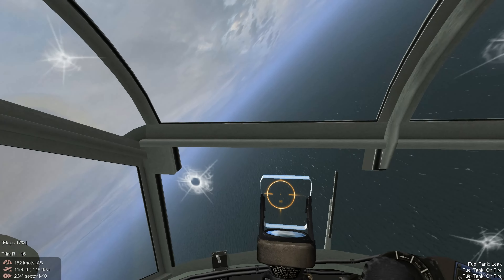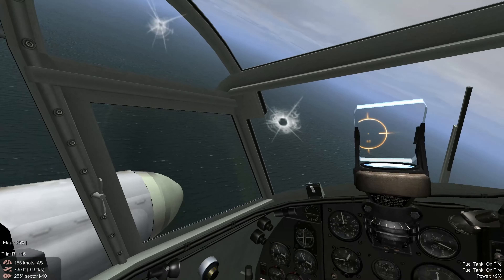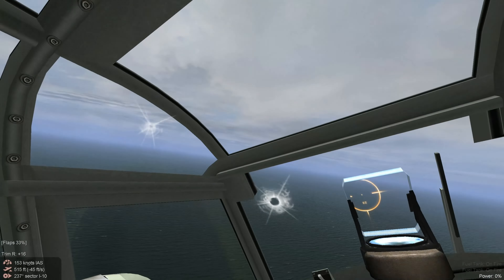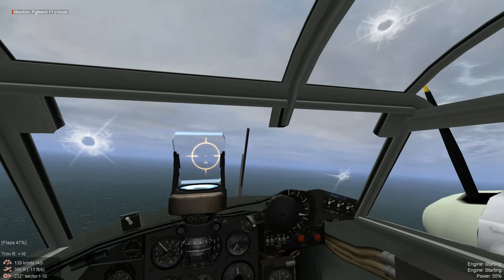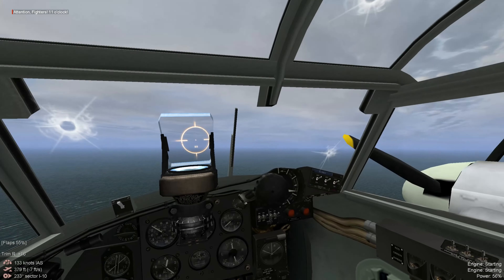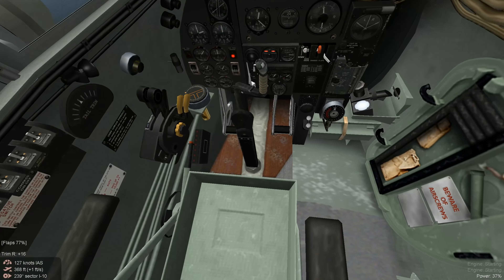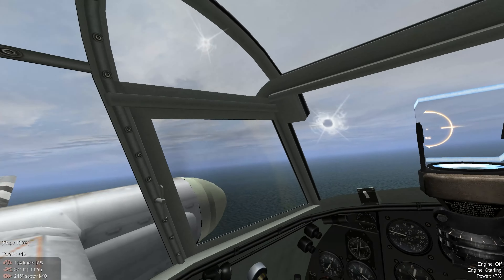Here comes the 110 and he's got a great lead on us — and he sets us ablaze. Get out, get out! All right, we're going to try to keep it together — fire extinguisher, shut the engine down. Oh, she's burning good. Only you can prevent forest fires.